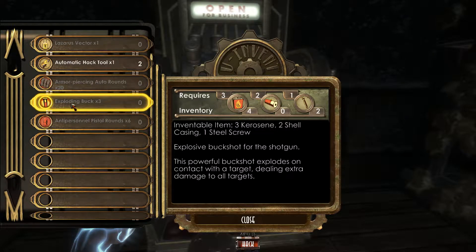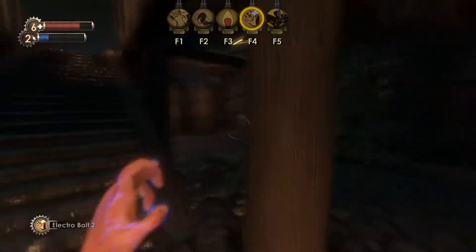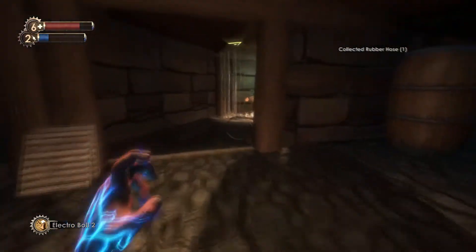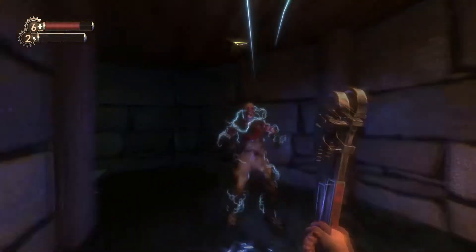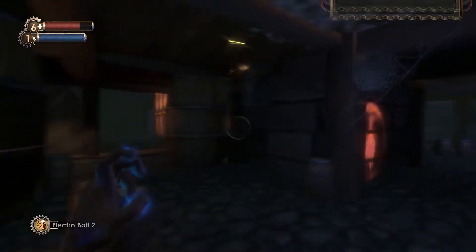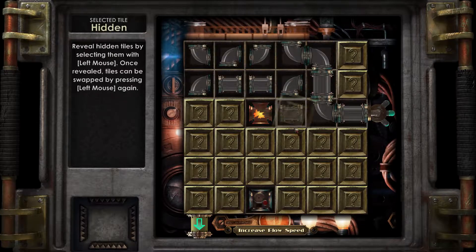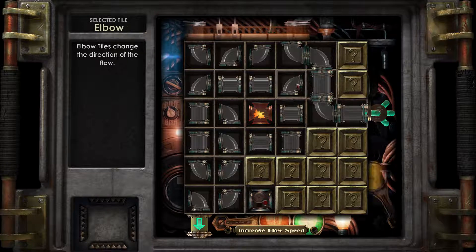How do I make the exploding bucks? I need screws. Inventable item: three kerosene, two shell casings, one steel screw - explosive buckshot for the shotgun. I don't remember picking up any screws. Collected rubber. I'm gonna go this way first. My crosshairs were red for a second, which is weird and uncomfortable.